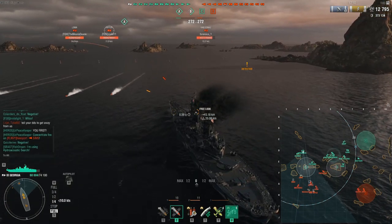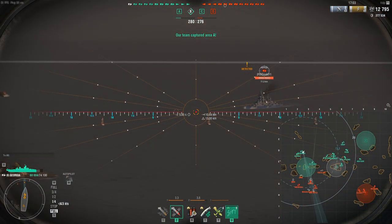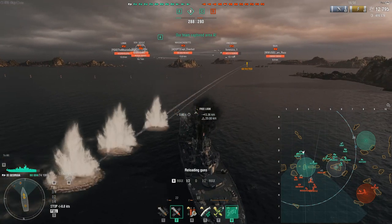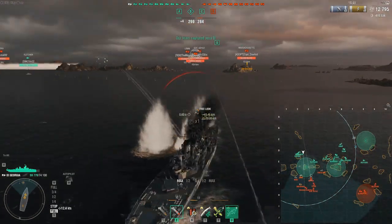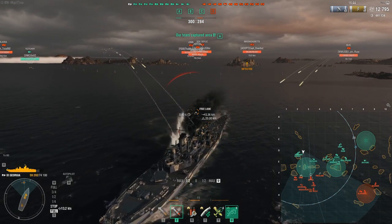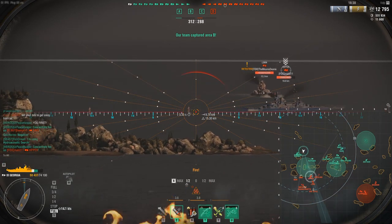A cruiser is a strong mid-game ship with important roles in the early game — mostly DPS — and in the late game through vision control, due to better concealment than battleships as well as consumables to detect ships you generally wouldn't see otherwise. It's important for cruisers to know their consumables and maximize the number available in the late game, especially in matches where destroyers survive and you are a radar or hydro cruiser. This means paying attention to your health and avoiding unnecessary damage.